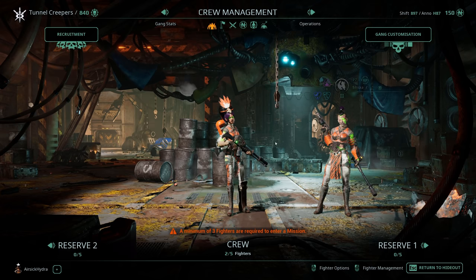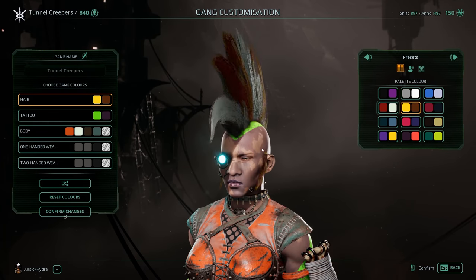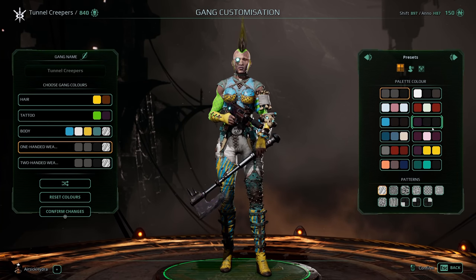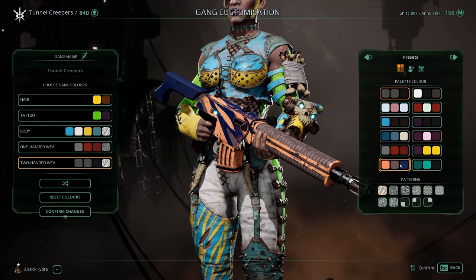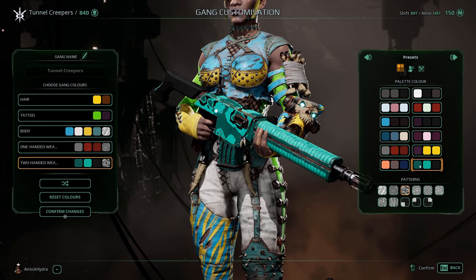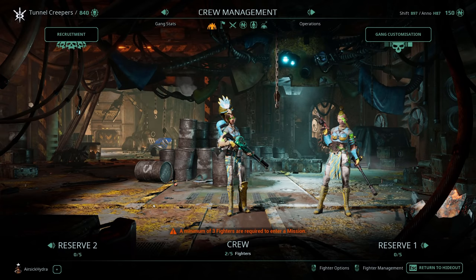There is another way of customizing your visuals for the gang just by clicking gang customization. You can change your name, change the hair, and change general appearance. And of course, this wouldn't be Necromunda if you couldn't choose the exact colors of your guns as well. There is a ridiculous amount of customization in this, down to even the patterns on the weapons themselves — dragon scales, big scales sideways. Keep changes, job done.